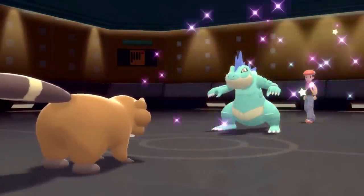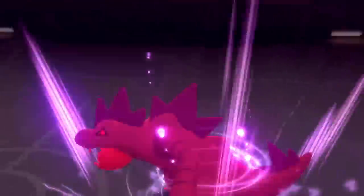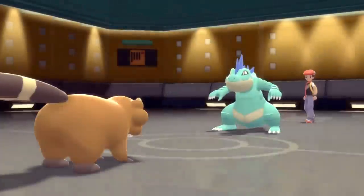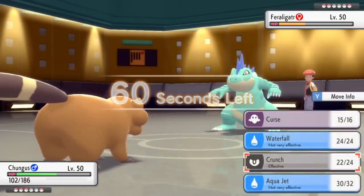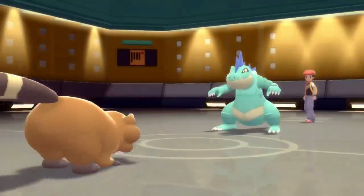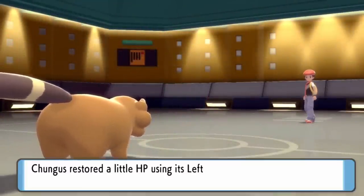Big Chungus Bibarel is at half health eating Leftovers — I feel confident. The opponent's best answer is Feraligatr, knowing they can't kill me in one hit, but I'm at plus-two Defense from Curse. The opponent goes for a Dragon Dance to try to boost up, and I go for another Crunch giving me another turn of Leftovers recovery — putting me back in the green. All I have to do is take one more hit and land another Crunch, which does take out the Feraligatr. You can set up all you want but Bibarel is going to eat your children regardless — this guy looks soft but he's a murderer.